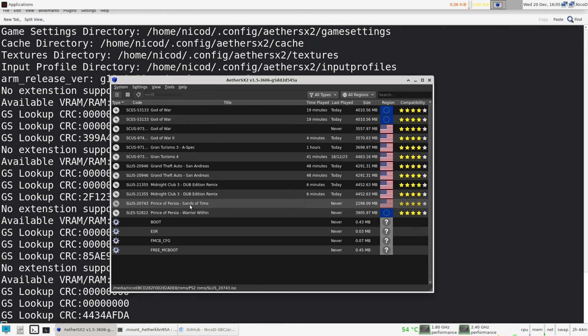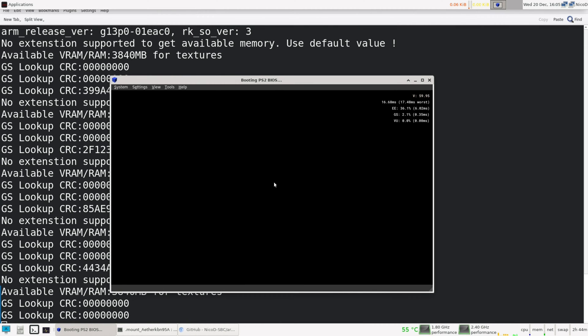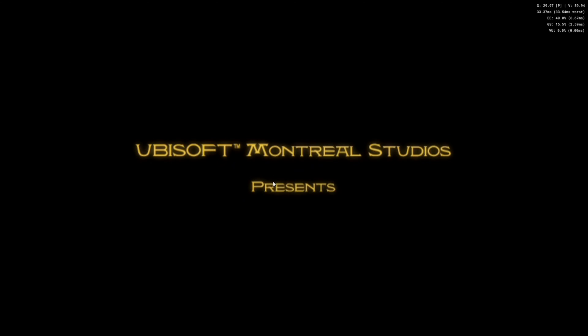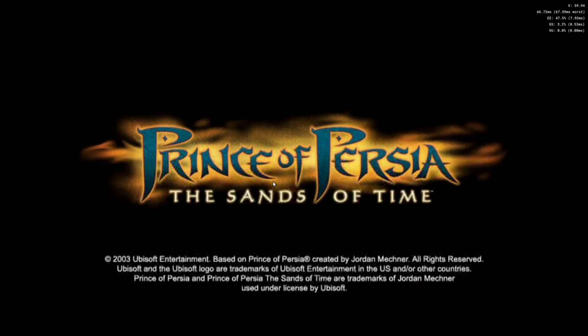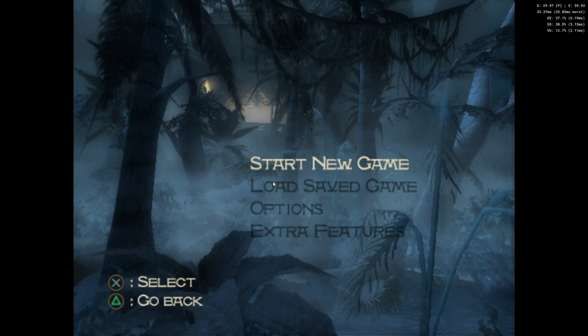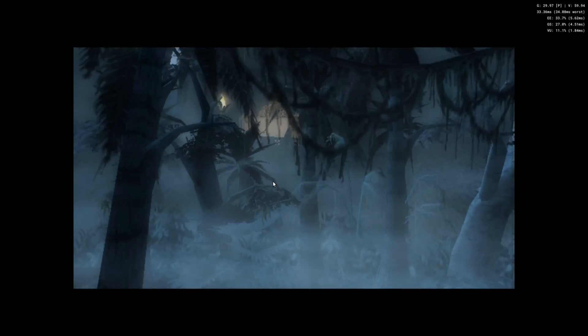Two games that are very playable are Prince of Persia: Sands of Time and Warrior Within. Sands of Time runs at 30 frames a second, so that is easy to do. And the other runs at 25 frames a second, so that is even easier. I just don't find them fun games — maybe if I put some time into it. I love the first Prince of Persia, but this just isn't the same.